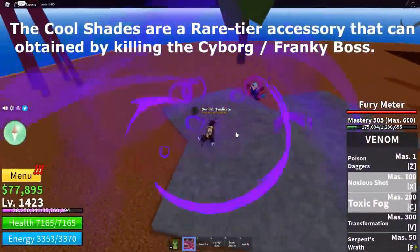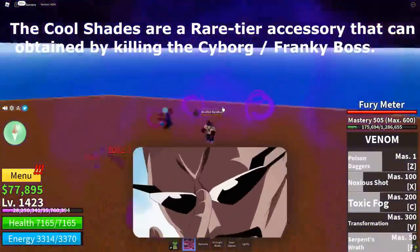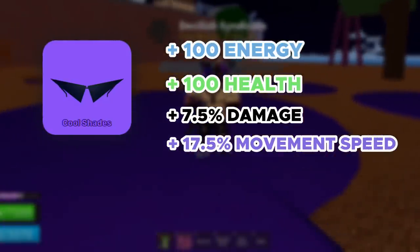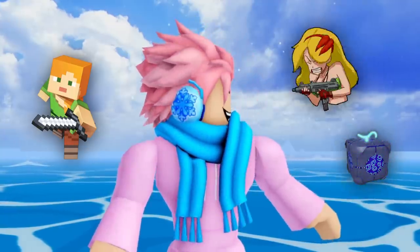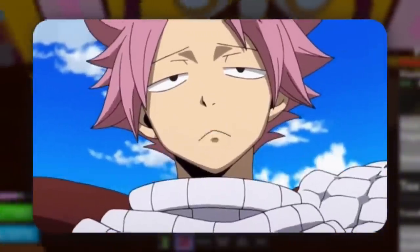Next on the list, we got the Cool Shades Accessory. This is a rare accessory and can be obtained with a 1-2% chance after defeating the Cyborg boss, who's located at Fountain City in the First Sea. In my opinion, this is one of the most badass-looking accessories in the game, and its stats definitely complement it. It gives you plus 100 energy, plus 100 health, plus 7.5% overall damage, and plus 17.5% overall movement speed. They're literally sunglasses — who doesn't like sunglasses? A good thing about this accessory is that it goes well with any build, whether you're a sword, gun, or fruit main, since it buffs overall damage. The cons are the low health and energy boost, and it's kind of difficult to obtain, but for the First Sea, honestly, I'm not complaining.